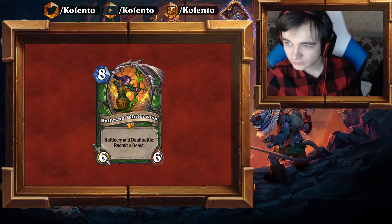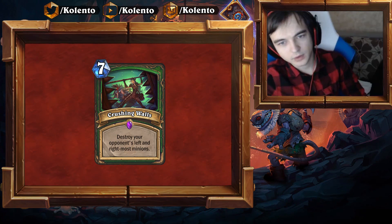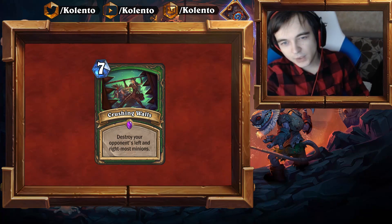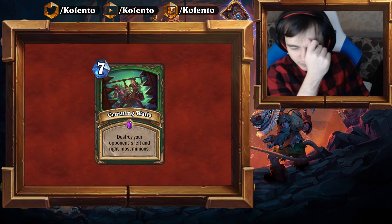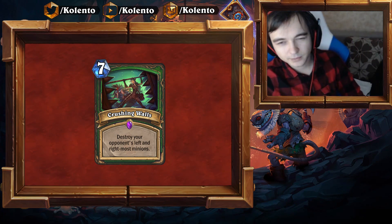Crushing Walls — destroy your opponent's left and right most minions. You can control it in some sense, though the opponent can play around it by putting two Fireflies on the edges and clearing the board. You might see one copy in a Big Hunter deck with Barnes, but outside of that I don't think it will see any play.